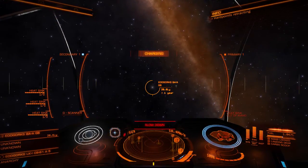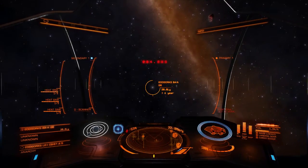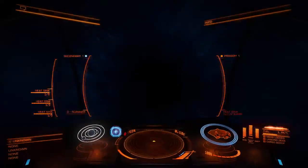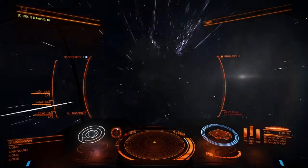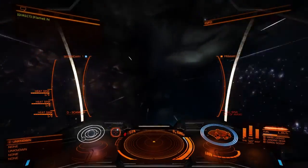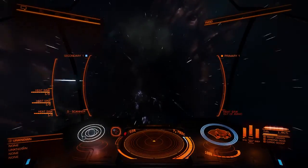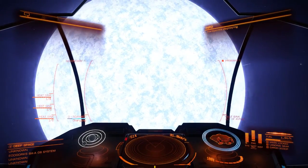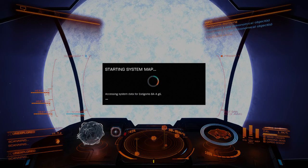Ladies and gentlemen, we're finally jumping into this system. From the galaxy map the number of stars doesn't look like it's going to be anything interesting, but we've been pleasantly surprised before. Let's see what we've got - swing around, get this star scanned. 17 new objects, which isn't too bad. It might just be a bunch of moons though.